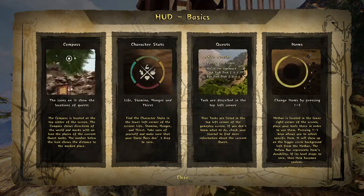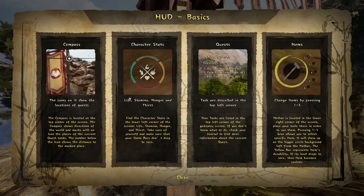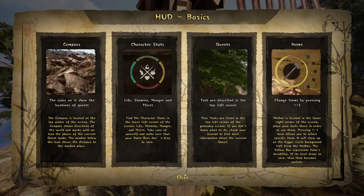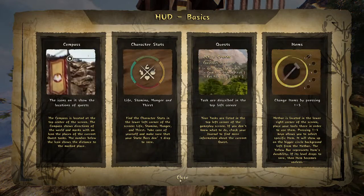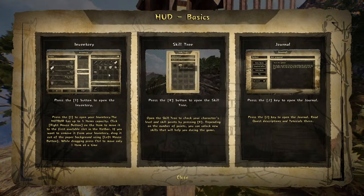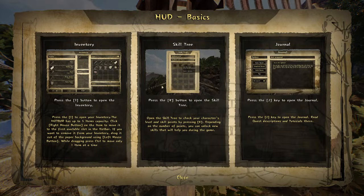The compass shows the icon for your active quest. Character stats include life, stamina, hunger, and thirst. Items go from slots 1 to 5, so you press 1 through 5 to change the item in your hand. We also have different menus: inventory with E, skills with K, and journal with J.